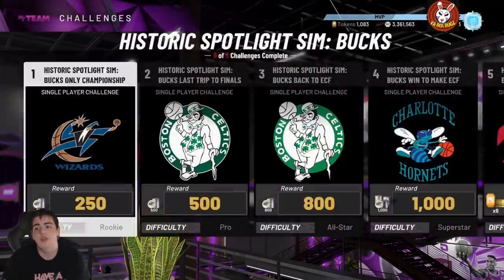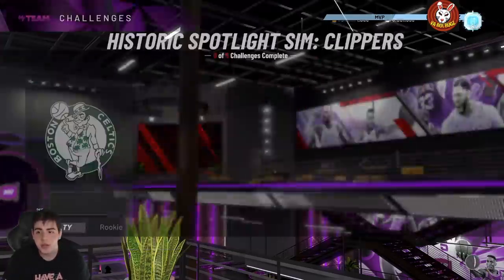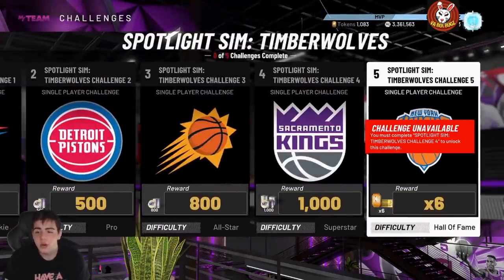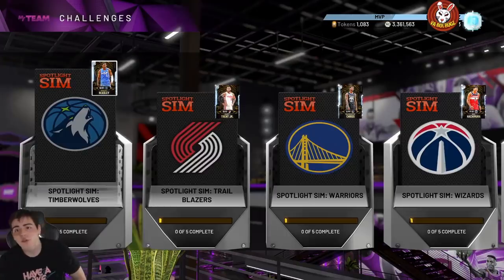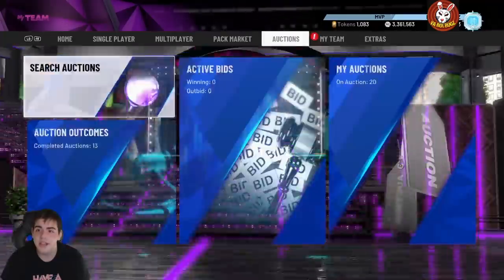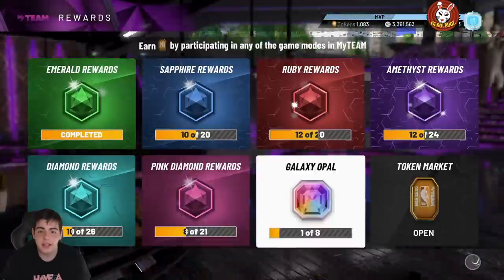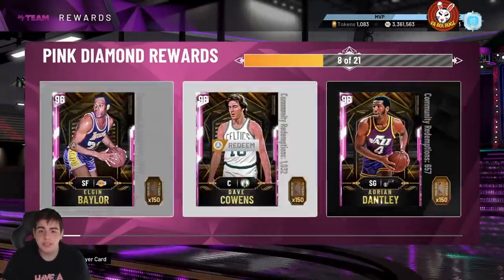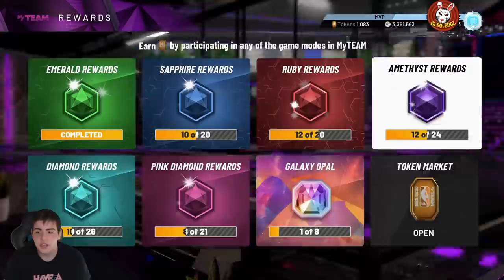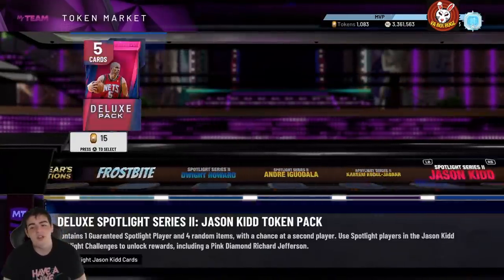With the Kobe Spotlight, that's 6 times 30 — a minimum of 180 tokens. Plus if you did the other spotlights, that's another 180 tokens. So doing all of this you're looking at around 400 tokens. 400 tokens almost gets you a pink diamond — it'll actually get you three pink diamonds at that stage. These stages aren't hard: 60 tokens, 30 tokens — they're easy if you've been playing since day one.